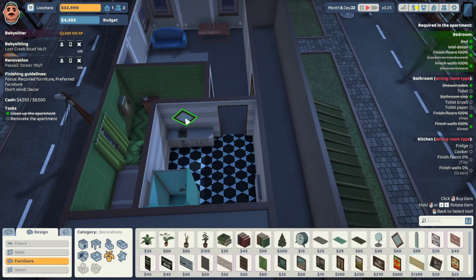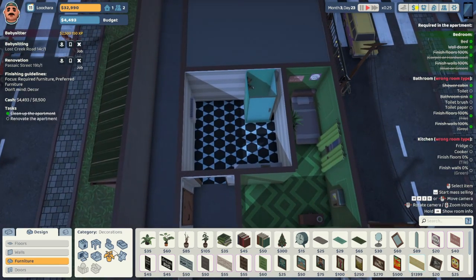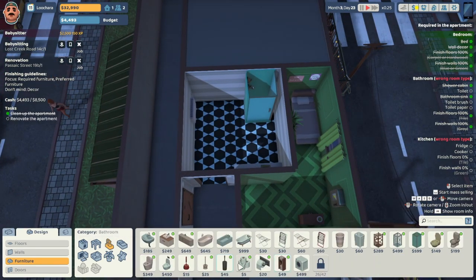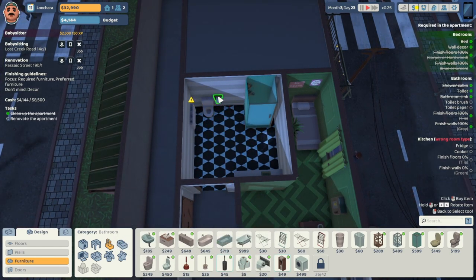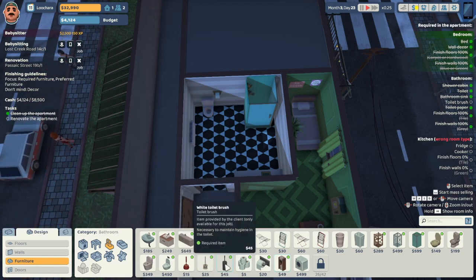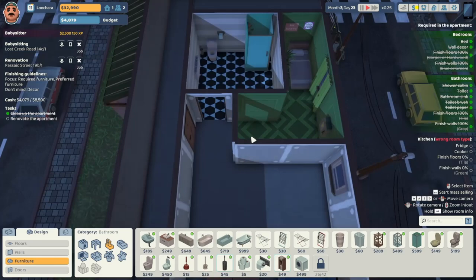Need a mirror. Beautiful. Now we need a toilet — we'll put it over by the heater so you're nice and warm. Some TP. That was blocking it apparently. Toilet brush — a fancy toilet brush now, for all the hoity-toities. That's at 100%, so now we need a kitchen.